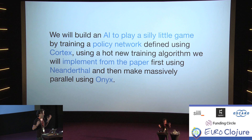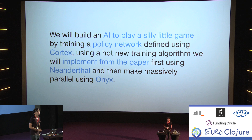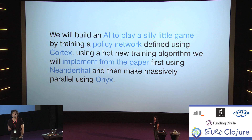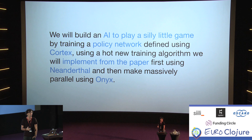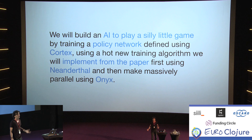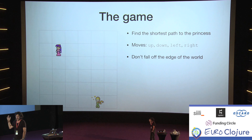What we're going to do is quite a bunch of things. We're going to build an AI that's going to play a silly little game — saving a princess — and we're going to build this AI by employing reinforcement learning, but with a twist: we're going to train it using a completely new, hyped algorithm, implement that algorithm starting from the paper into Clojure code using Neanderthal. We're also going to make it massively parallel using Onyx.